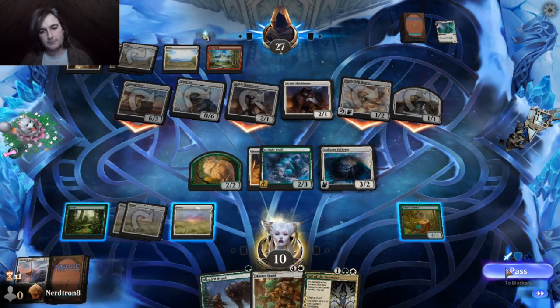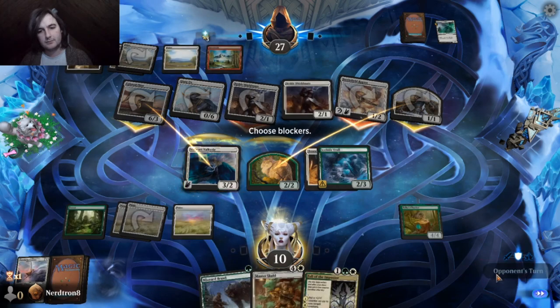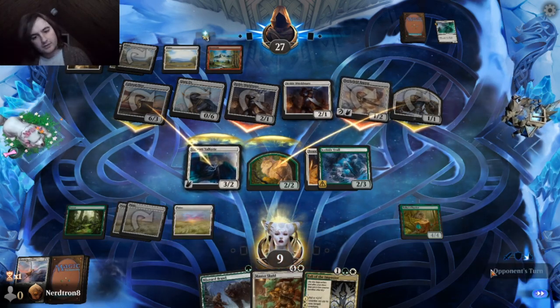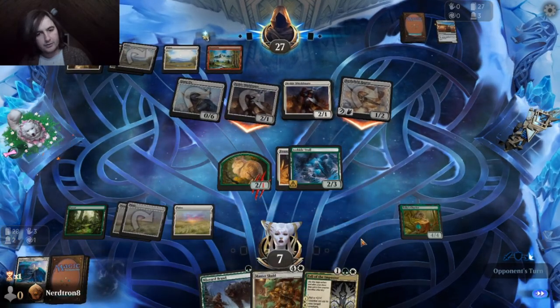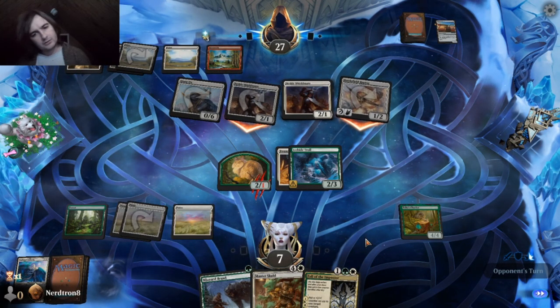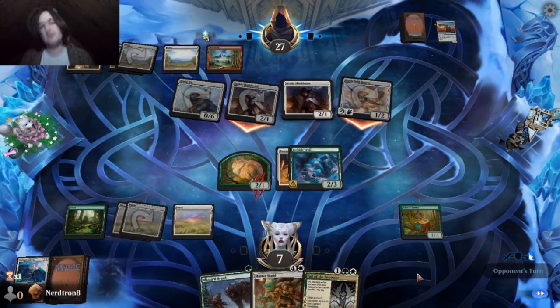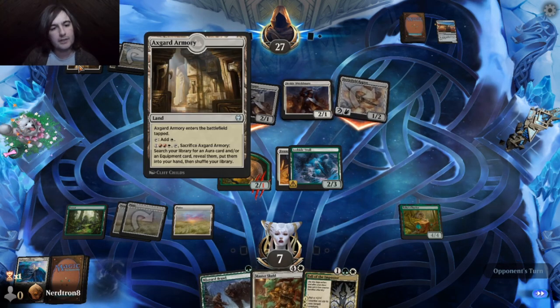Oh shit, they can get an equipment. Okay, what equipment is it, buddy? Is it the dagger that makes me bleed gold? Is it the helmet that deals one damage to me every time I block? Or is it some legendary — is it a god? It's probably a god.